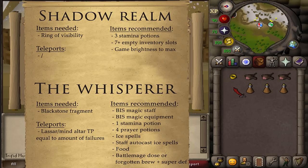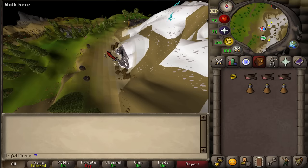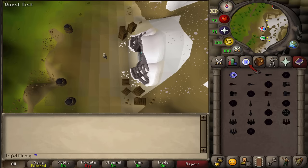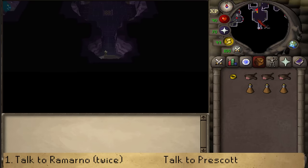That gear is not needed at the start of the quest because the boss room is still locked. The Ruins of Camdesal is where we unlock the boss room. You can get there by using a Mind Altar Teleport and running straight East, or use a Lassar Teleport requiring 4 Water and 2 Law Runes to teleport to the top of Ice Mountain, then climb down the rocks requiring 68 Agility. Once ready, enter the Ruins of Camdesal and run North.